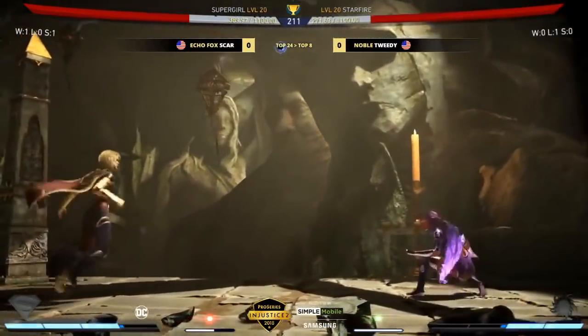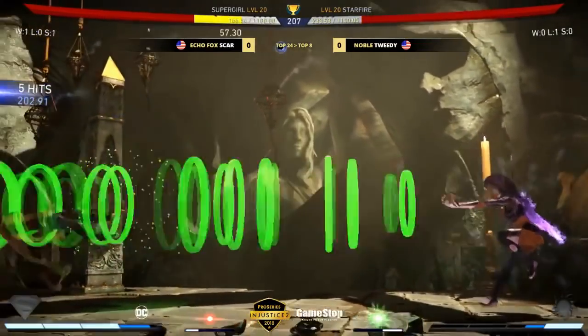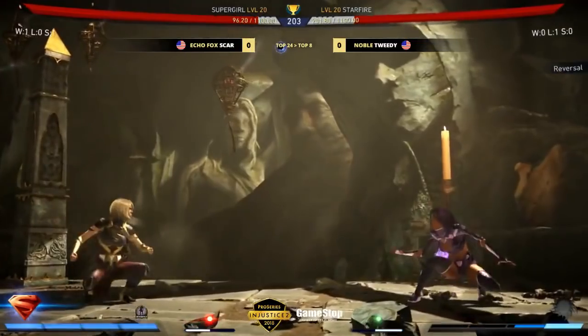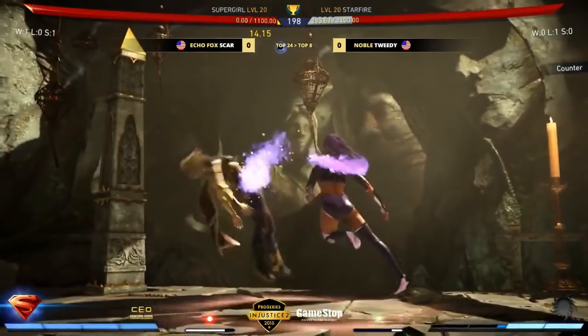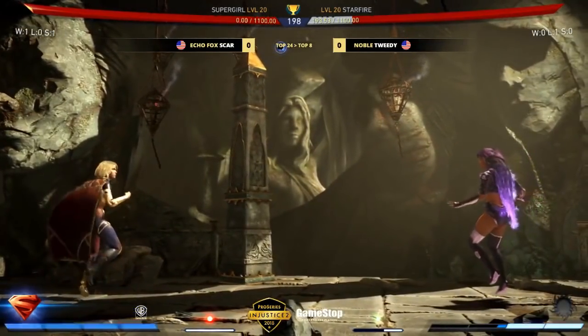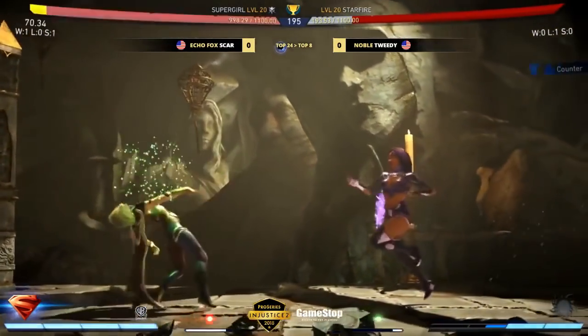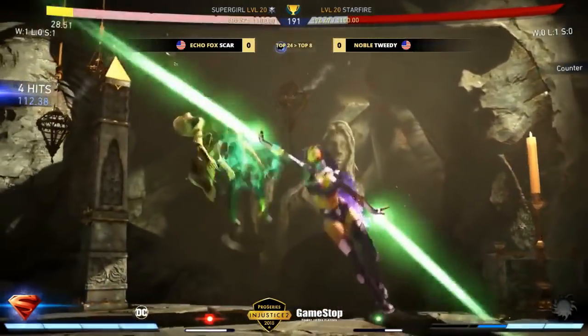Isn't it funny that both these characters' character powers are both zoning tools? Very very different. Starfire is more of a zoning-enhancing tool — she can rock it raw or use it to extend combos, extend projectiles. More of a dedicated zoner. Whereas for Supergirl, she's just kind of a jack of all trades. She can get in your face or keep the pace nice and slow at full screen.